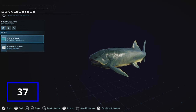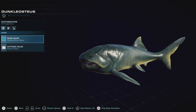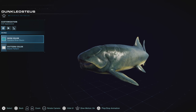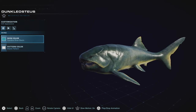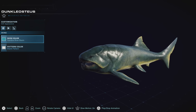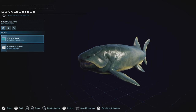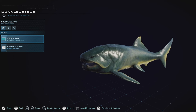Dunkleosteus is one creature that I never thought was going to be in this franchise for this game. I actually thought Megalodon would have been in here before Dunkleosteus, but lo and behold, I was surprised, along with many others who thought this was going to be the Megalodon. But no offense, I'm more happy that it is Dunkleosteus because it's absolutely awesome. I love the fact that he's like intimidating as a giant fish.